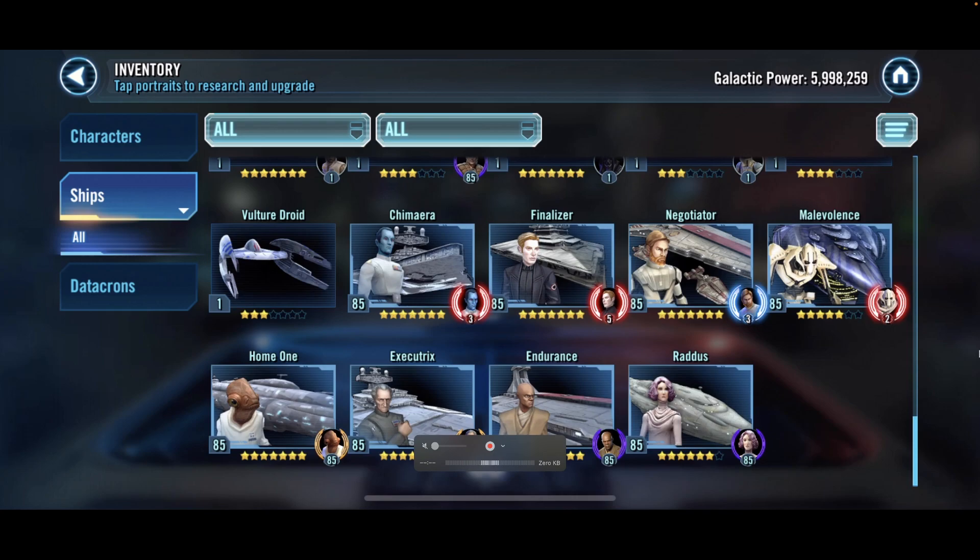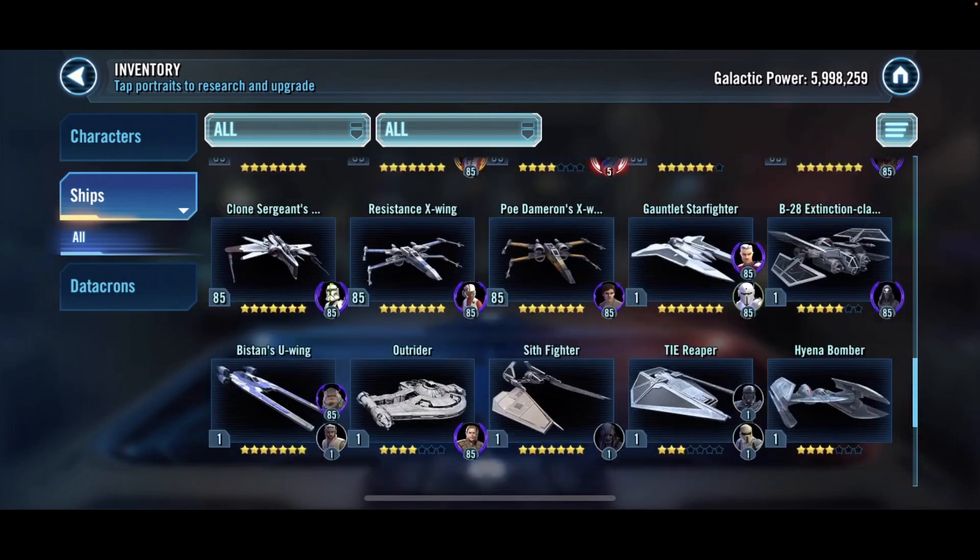For capital ships he's got Chimera, Finalizer, Negotiator, and Malevolence. There's also Raddus at low gear on the bottom, but still Raddus.